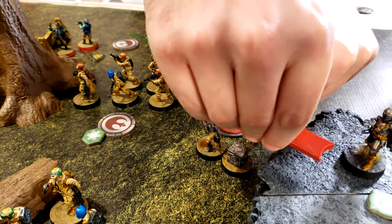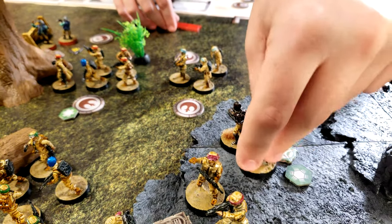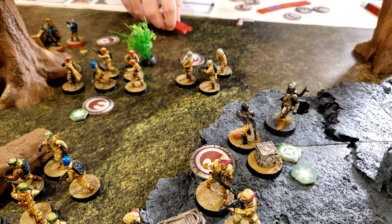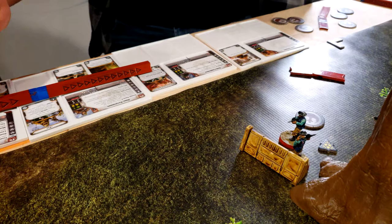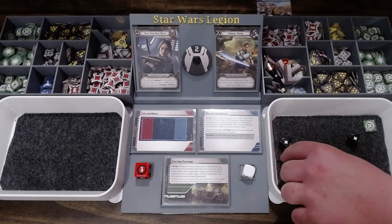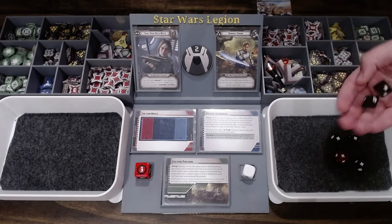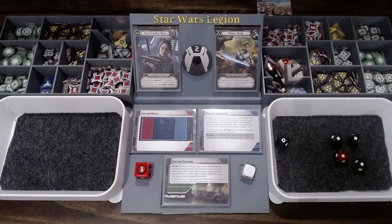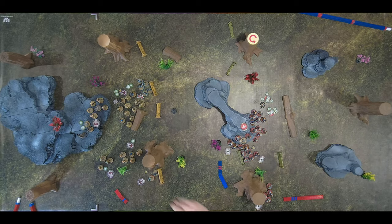Jyn is going to jump up on top of the ledge and then reconfigure. Ready ARC Troopers will move to here and then fire at those Rebels right there. They don't surge normally but they'll spend the clone surge to make it a hit. We'll re-roll — one more — and then one goes away for cover, so four. There you go, you're dead. Look at that — whole activation dead, round two.